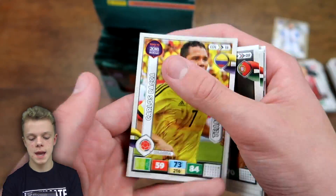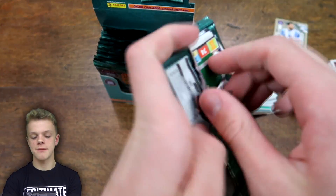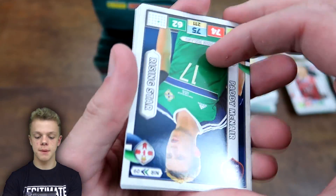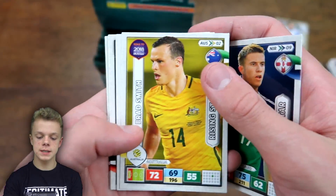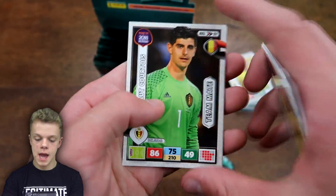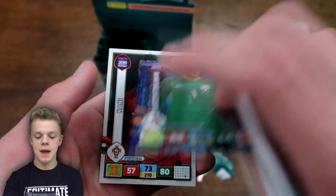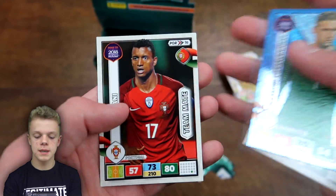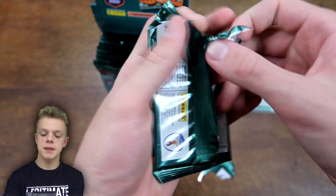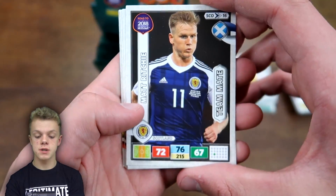Dimitri Payet is now hated by most West Ham fans understandably, after committing his future to the club and then leaving after refusing to play. We've also got Paddy McNair Rising Star from Northern Ireland, Brad Smith, Coric, Gadetti, and Thibaut Courtois — the Chelsea and Belgium goalkeeper who always seems to be linked away from Chelsea. Then Stecklenburg Expert from the Netherlands. Netherlands are really struggling internationally — they didn't qualify for Euro 2016 and are now struggling in World Cup qualification too.